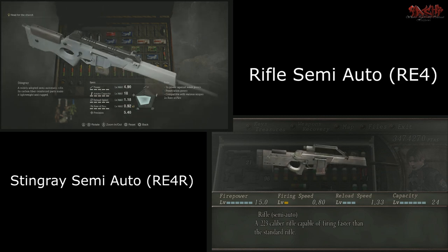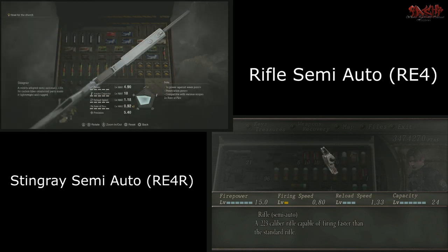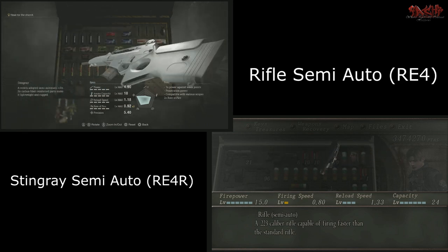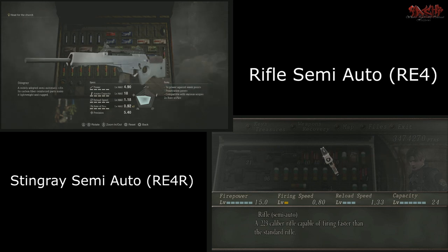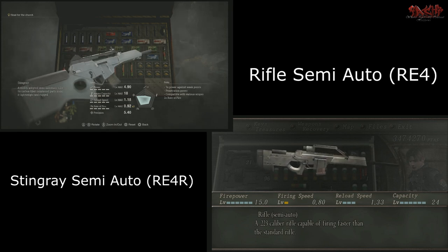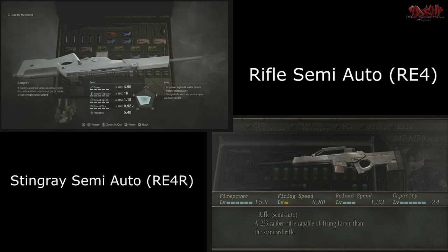It has a capacity of 24 — so you're talking about 24 versus the 18 that the Stingray has. The Semi-Auto from Resident Evil 4 will blow it out of the water there. The reload speed is 1.33, so the Stingray will have an advantage in that aspect when it comes to reloading.